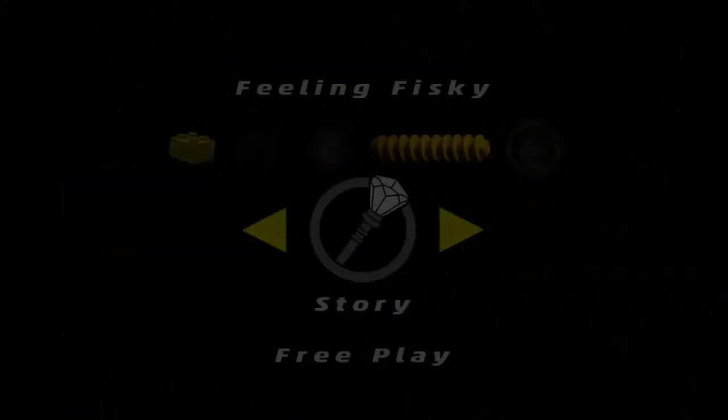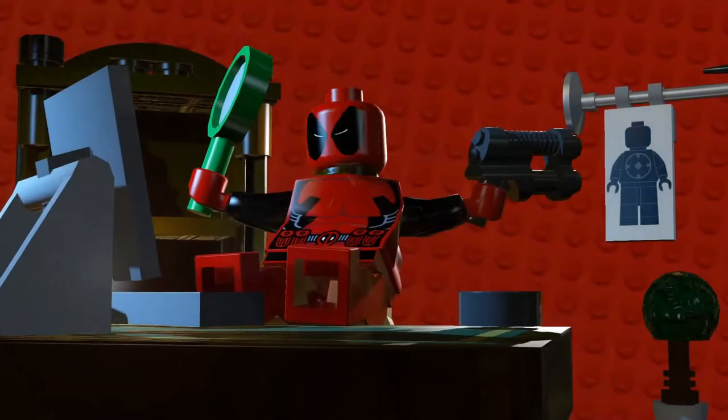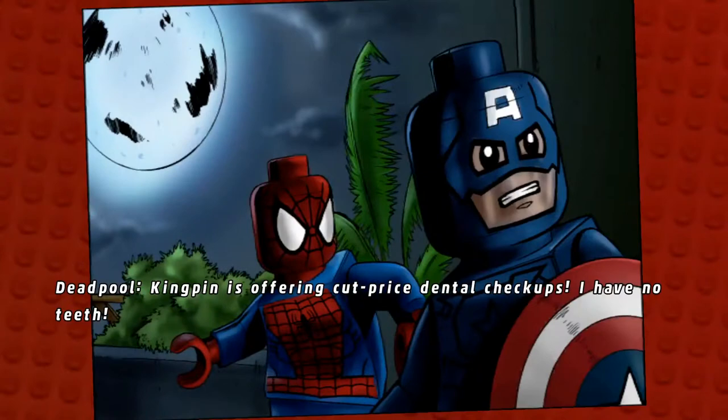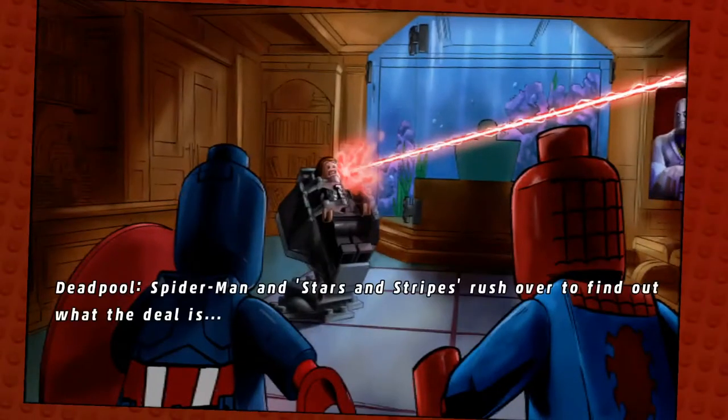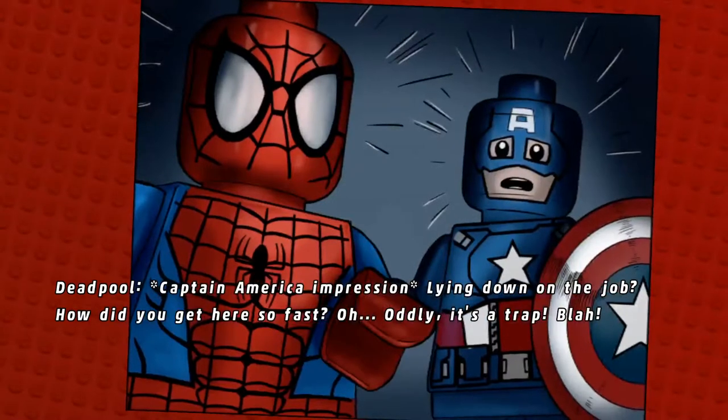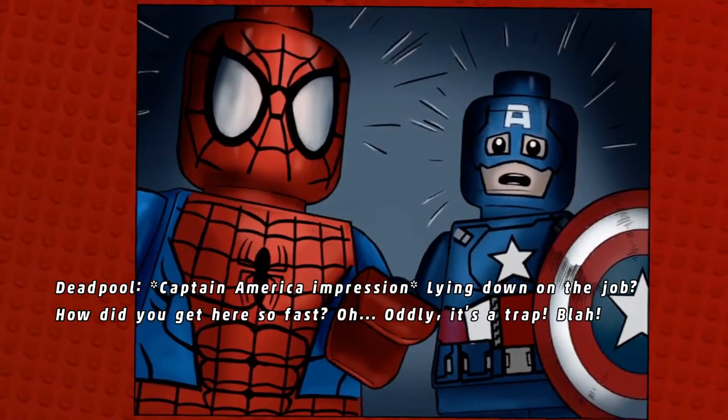It gave us a couple characters to work with today. The Merc with a Mouth presents: Kingpin is offering cut-priced dental checkups. I have no teeth! Spider-Man and Stars and Stripes rush over to find out what the deal is. Lying down on the job? How did you get here so fast? Oddly, it's a trap.